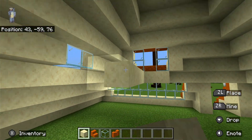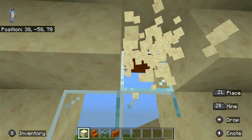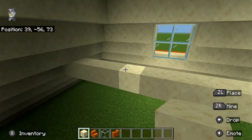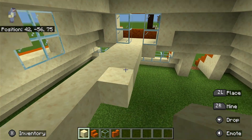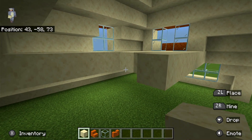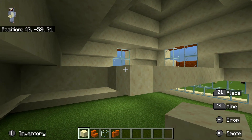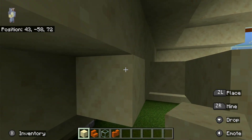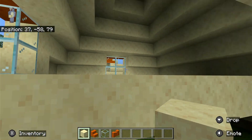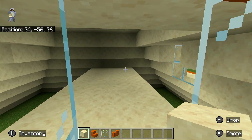I put my windows here and you should delete these two blocks so you can see out. Then make your floor where your balcony is and it should connect to the windows. You can put them on the same level as your balcony so you actually have a proper second floor. The first floor will be for like storage or something, and the second floor will be for your bedroom because you have a nice balcony.